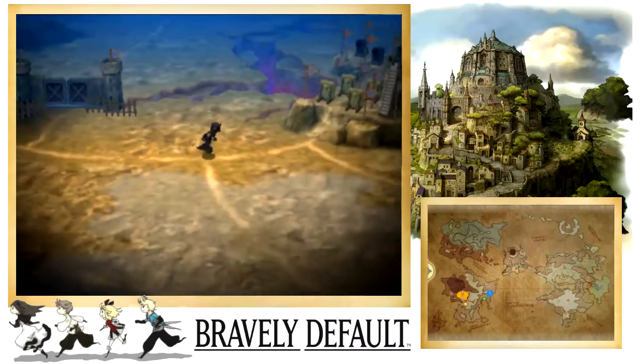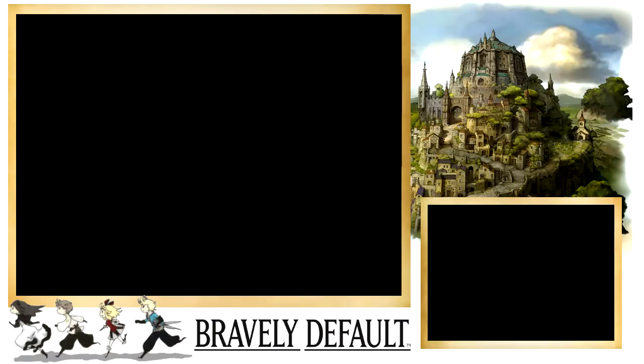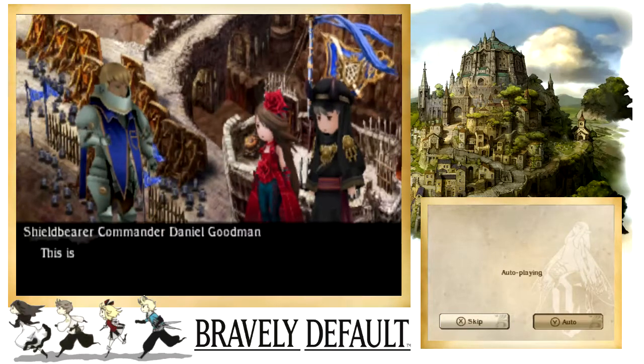Right now I have White Magic on Edea as a Valkyrie slash White Mage, just so I can use it for buffing. I haven't been able to find a good way to optimize her yet.